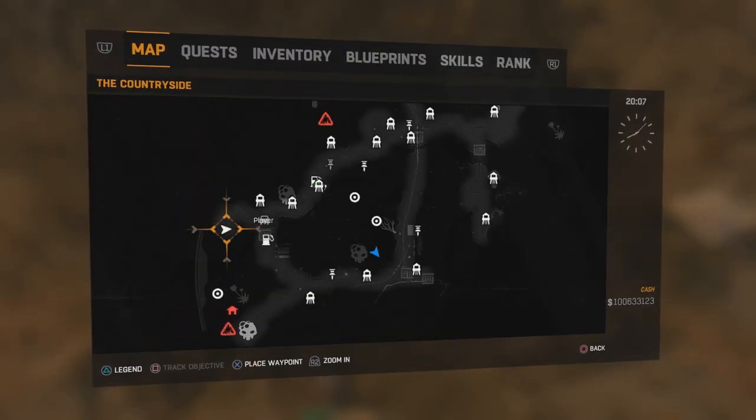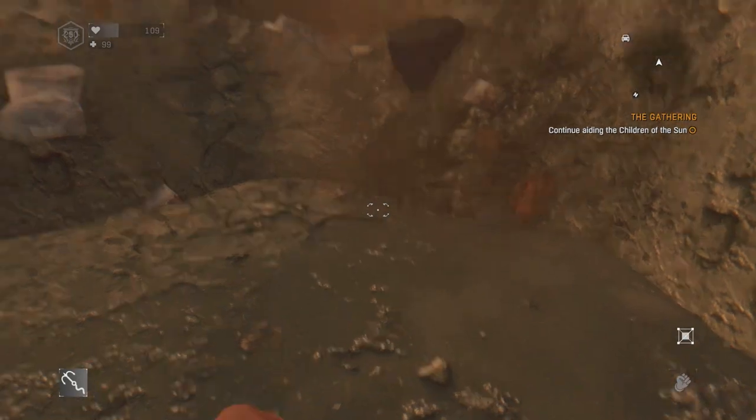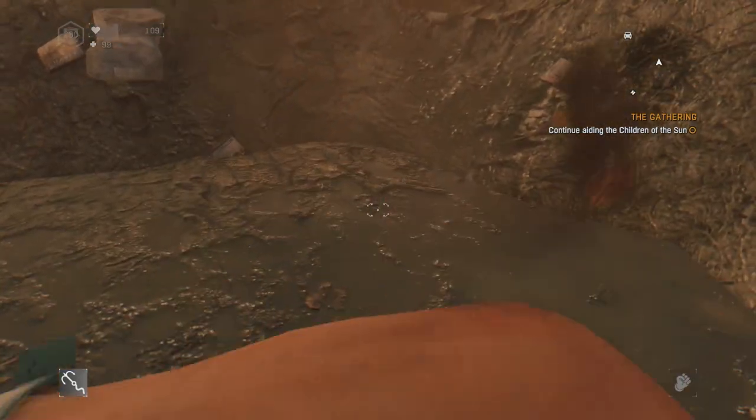You need to go to this location right here in the countryside — it's in the bottom left hand side of the map — and you're gonna see these two pits in the ground. What you're gonna have to do is dig them up.